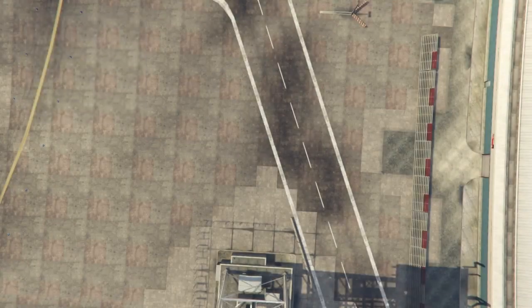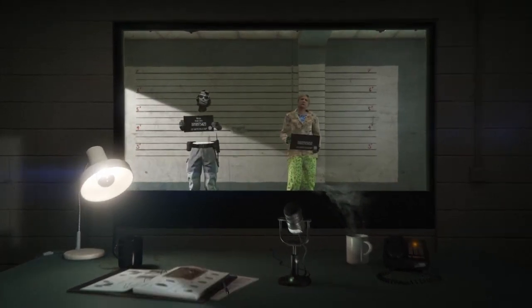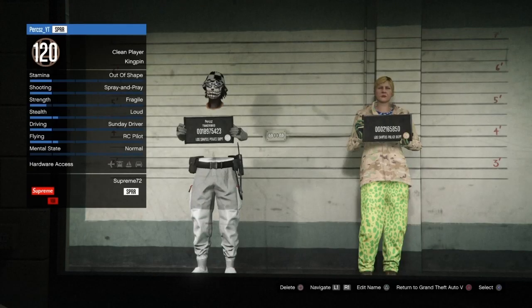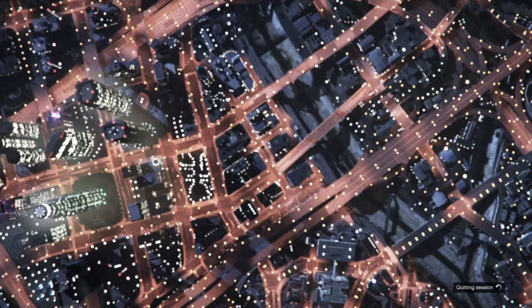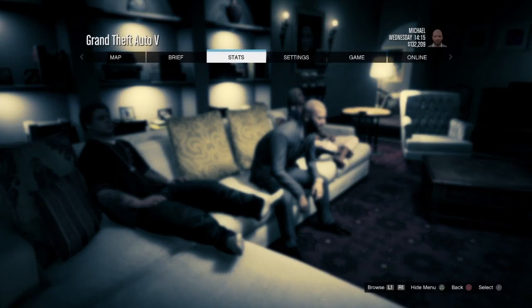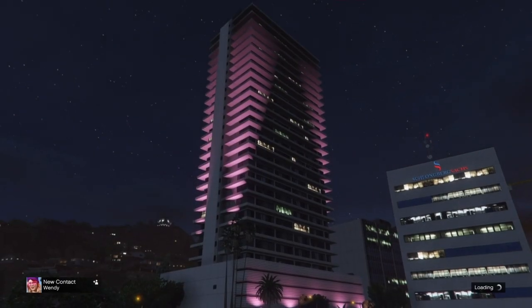Once you've finished testing the race, bring up your pause menu, quickly go to online, and go to choose character. Wait until the choose character menu loads. Once you're in the menu, go to the female character, delete her, then back out to story mode.